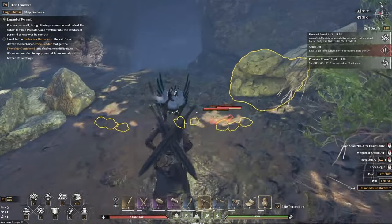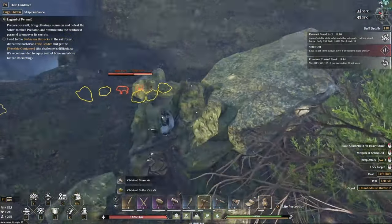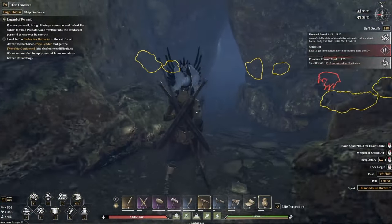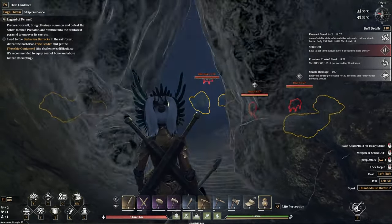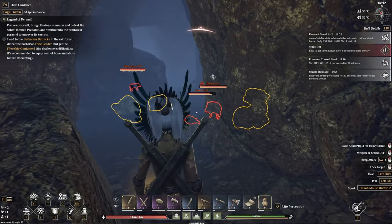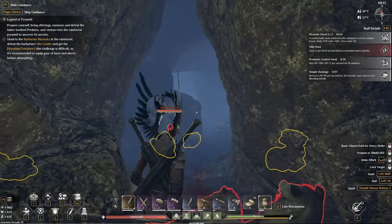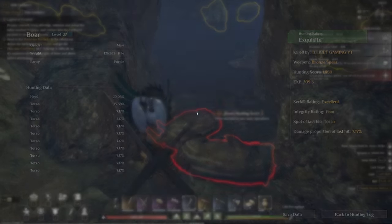Here's the brimstone cave. We have some elite boar which I don't really want to mess with — I feel like they're probably going to kill me. So much ore is in there. Well, that was easier than I was anticipating. Good — saving my hunting score.